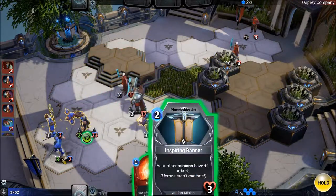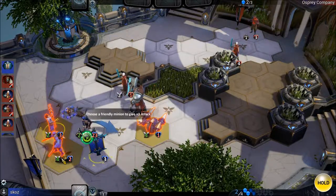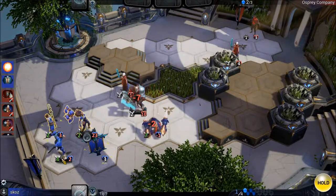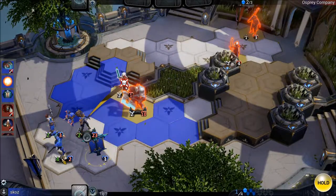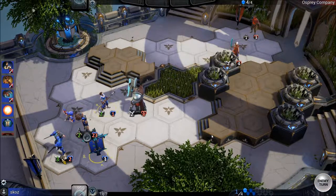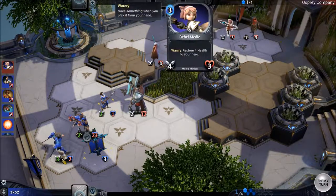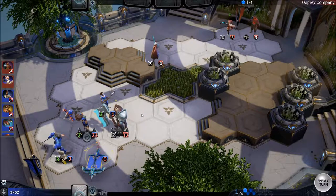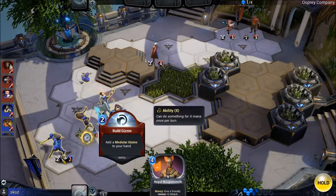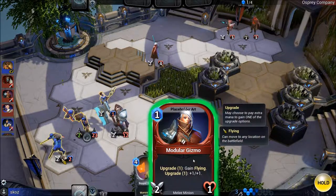The player uses overdrive and accidentally moves a unit. He tries to give overdrive to himself but can't. He takes out an enemy. He uses a blessing card — 'Give a friendly minion plus two attack for war cry.' He then discovers a flying ability: 'Flying — can move to any location on the battlefield.' He chooses a minion to summon with flying.